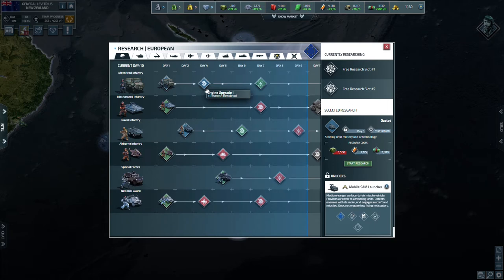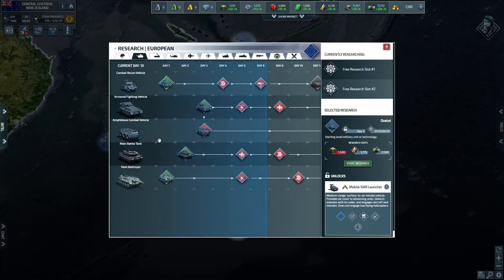I have motorized infantry up to day four researched, and naval infantry researched to day two. I need to keep continuing with that because I'm out on the water and it's good to have strong naval infantry. These are probably the two infantry units I'm going to focus on; I might do a third eventually, but right now these two are best for New Zealand.